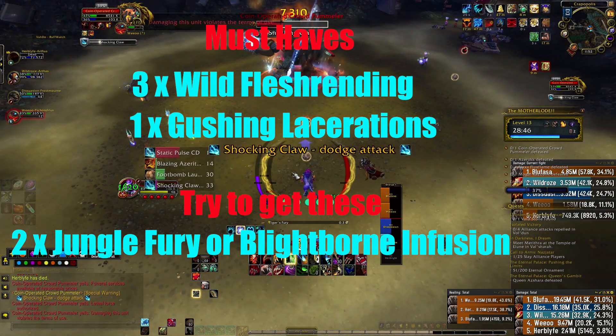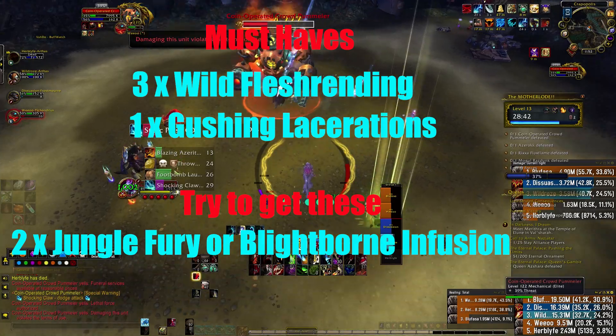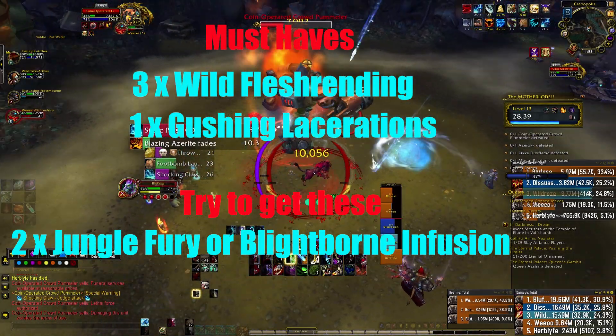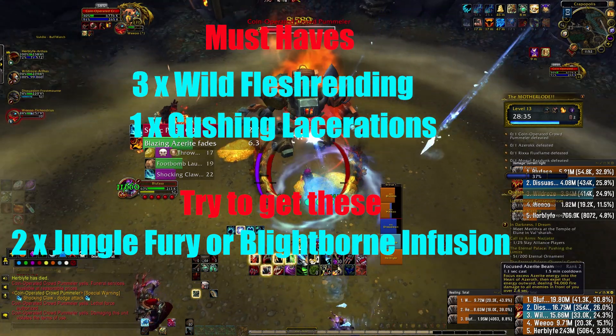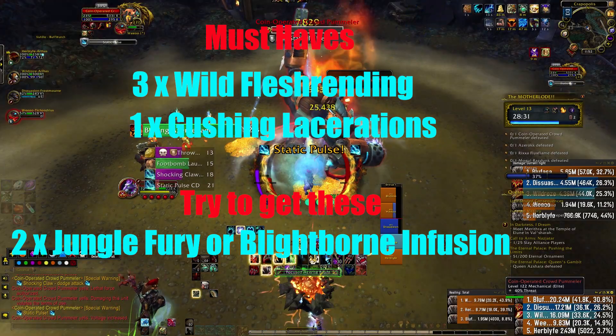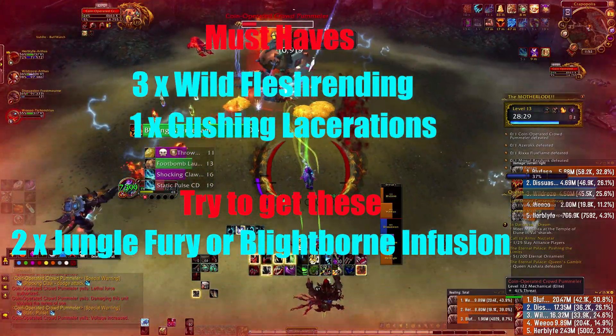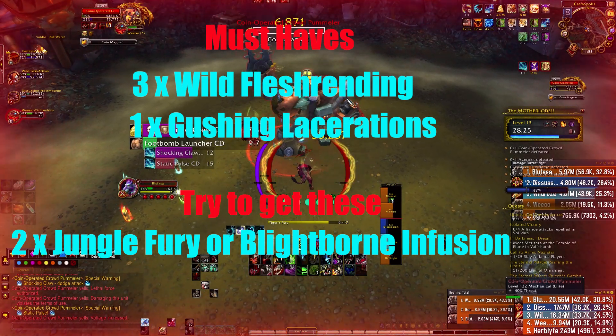In this patch it is very difficult to get your hands on those traits specifically, but if I were to make a suggestion, if you can fill out those last two traits with either a Tiger's Fury or a Blightborn, that would be optimal. Next on the list, we will be discussing Essences, which is new in 8.2.